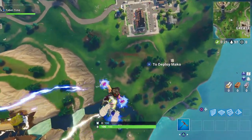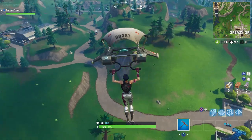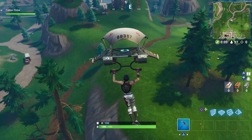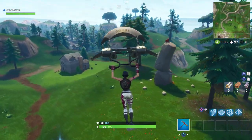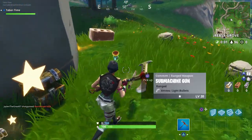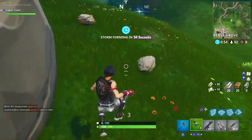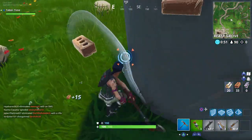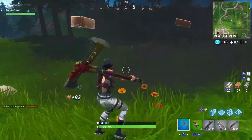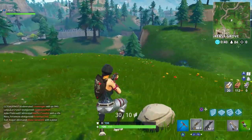We're gonna find another loot llama this game just to show that I wasn't lucky the first time. Like I said in my previous live commentary, all you gotta do is go to these rifts. First, make sure you grab yourself a gun. I just want to grab some brick real quick and then we're gonna do it. Got the new SMG — sweet. Make sure I have a pyramid. So you go into the rifts.